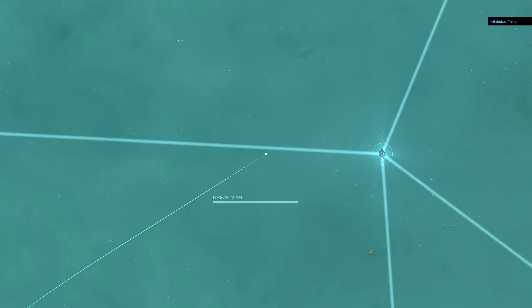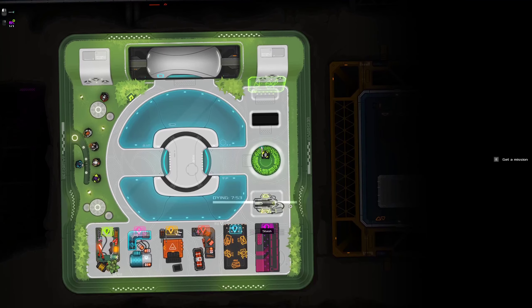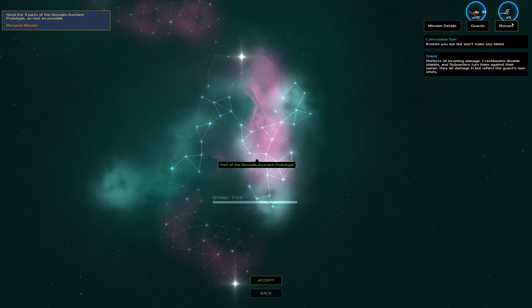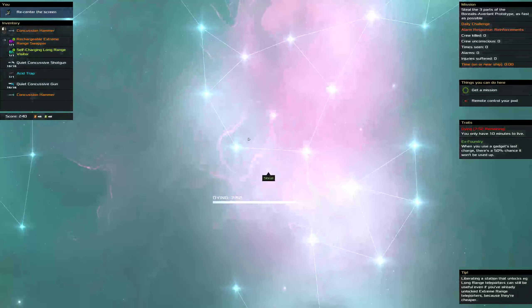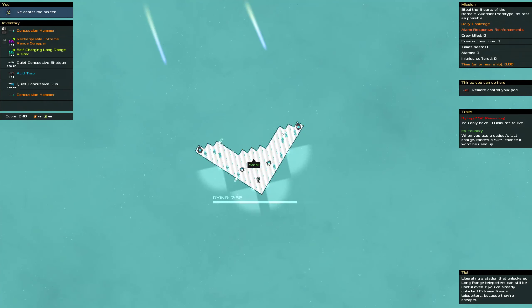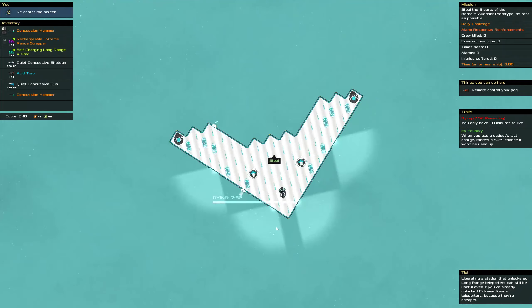So we've got shields everywhere. Luckily, no shotguns. Heavy reinforcements, tracker jammer, mini center guns, lots of guards. So our target is up here. Which would be better — going through here and using the swapper immediately? I think I'll try out this one. It's a bit risky because all of these ports — or windows — are here.